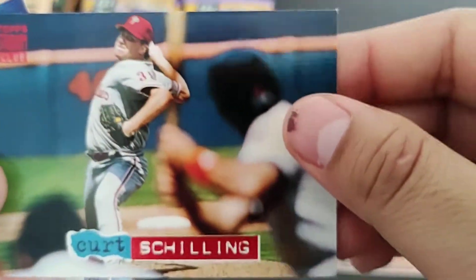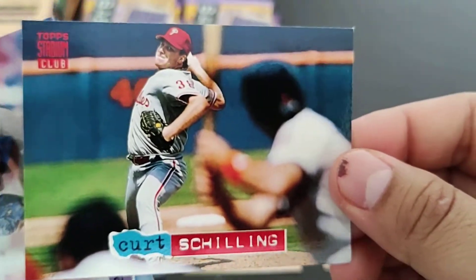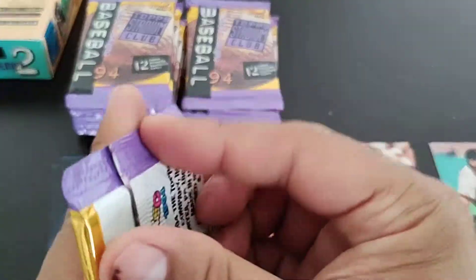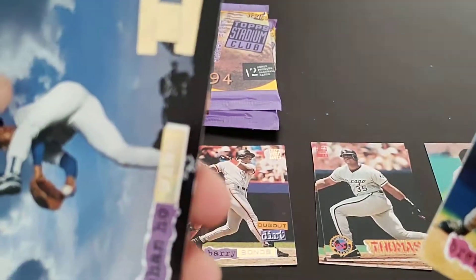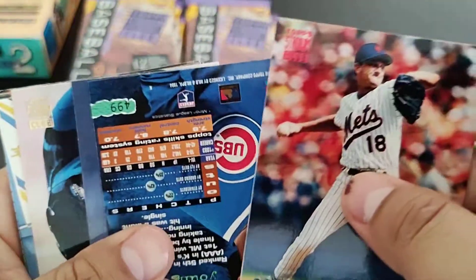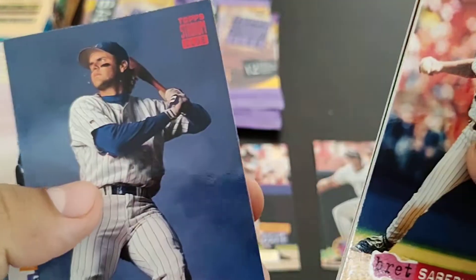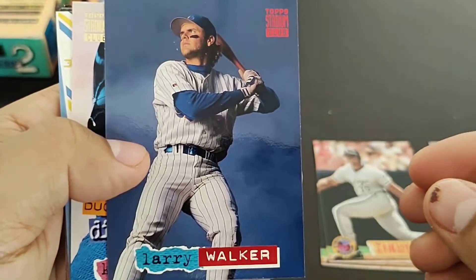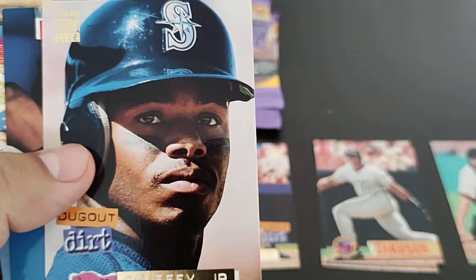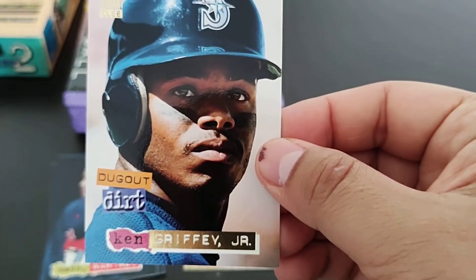Our first Curt Schilling. Chan Ho Park is our gold card ML debut — that was not bad. Our first Larry Walker. Looks like a little bit of paper loss there. There's a nice card right here — dugout dirt Ken Griffey Jr.!